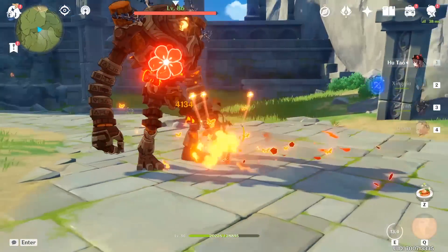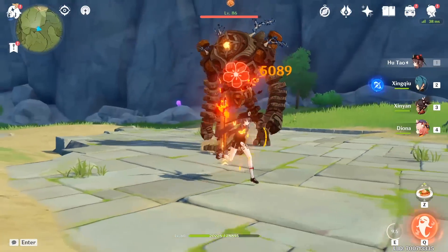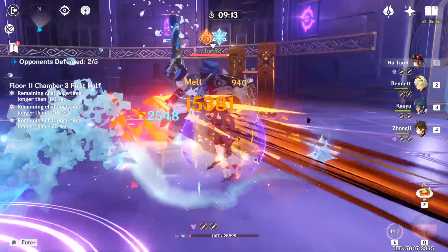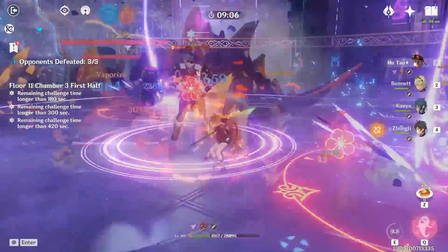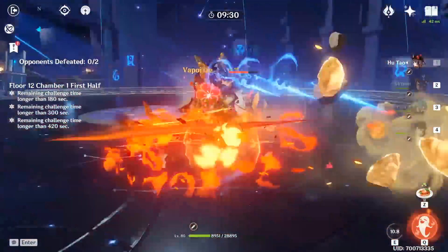Her elemental skill gives her a unique ability similar to Childe's that allows you to mark enemies with a Blood Blossom if they get hit with a charged attack during the skill's duration. This is best used when you have a group of enemies in front of you, because the charged attack animation is a forward lunge while her normal attacks cover a wide area, so striking a balance between the two is important if you want to maintain good damage output.